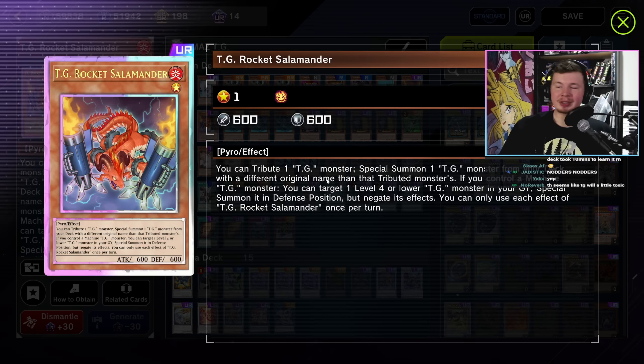The goal is to get into TG Mighty Striker - it's a level 2 synchro. Once per turn during your opponent's main phase, quick effect, immediately after this effect resolves, synchro summon using this card. If this card is synchro summoned, add one TG spell slash trap from deck to hand. If this card is sent from your monster zone to the grave, send one TG card from deck to grave - so you get a search and a dump with this guy. That's crazy. Snake Eye Ash is also a one-card combo because you get the Poplar, then with Poplar you get the Sinful Spoils, and then Sinful Spoils summons your Salamander.